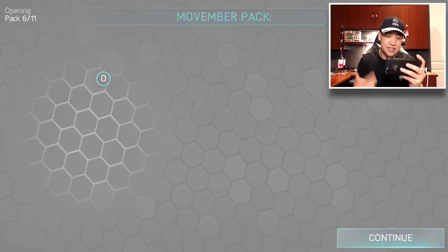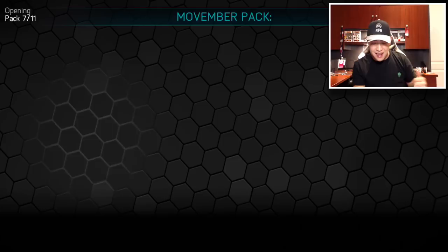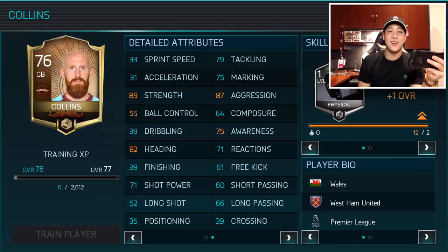Let's see if we can pull out any more elites. Can we get Hummels right here? What are we going to get in pack number seven? Nothing in that one. Pack number eight — you guys already know my lucky number. Can we get an elite? No, we get Cullens right there. What's his stats looking like? Holy cow — 33 sprint speed. Wow, 33 sprint speed.